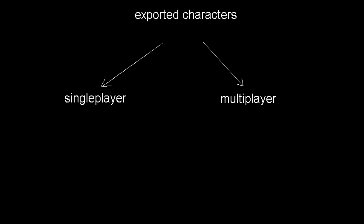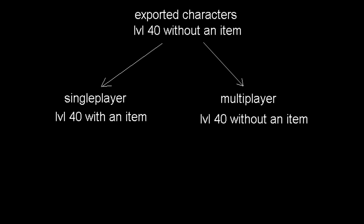In short, if you get new levels or items in Multiplayer, you must start a new game in Single Player to keep them. As I said before, when you leave a Multiplayer game, your character is exported automatically. So, if for example you lose an item in Multiplayer and you leave the game, your exported character will lose the item too.